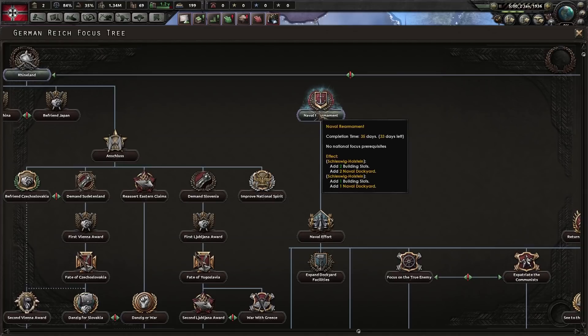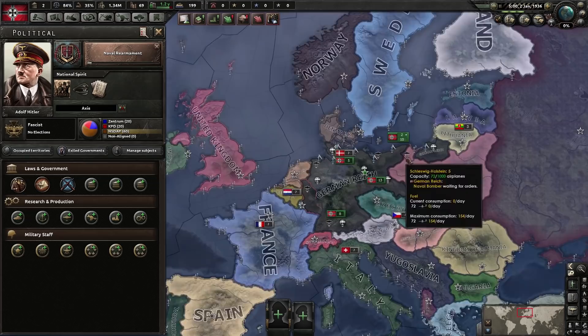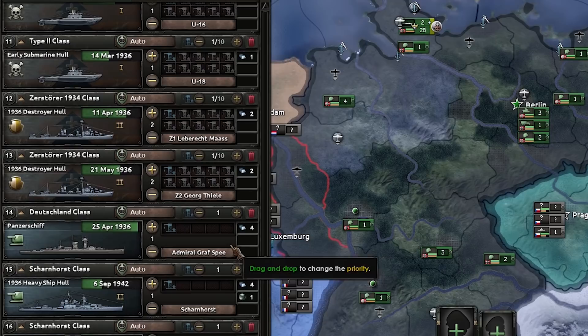So this is a naval focus. We're going to go for naval rearmament and naval effort. We'll try to build up a large enough fleet to take on the UK — start them out by convoy raiding heavily, then intercept their fleet and do a nice sea battle. We've got a bunch of half-complete submarines here, so we're going to complete these and then start working on a fresh new fleet.